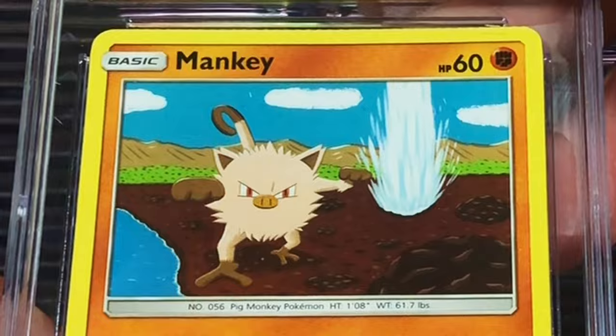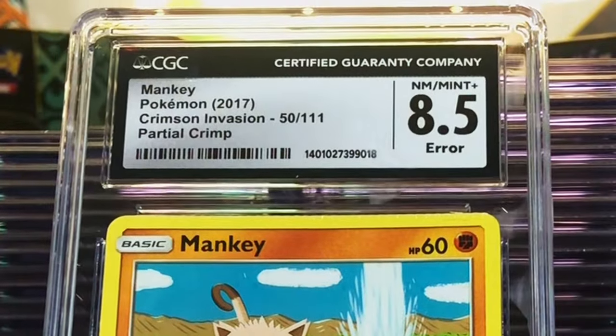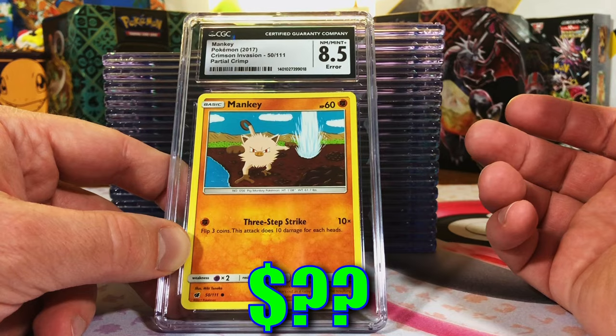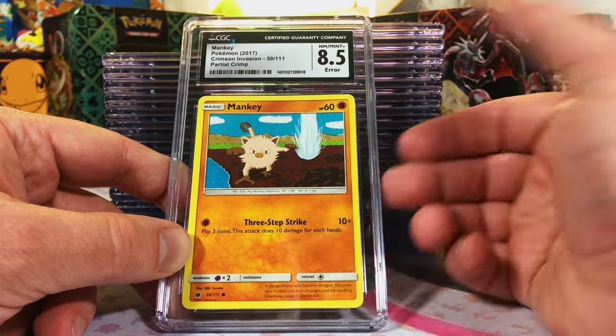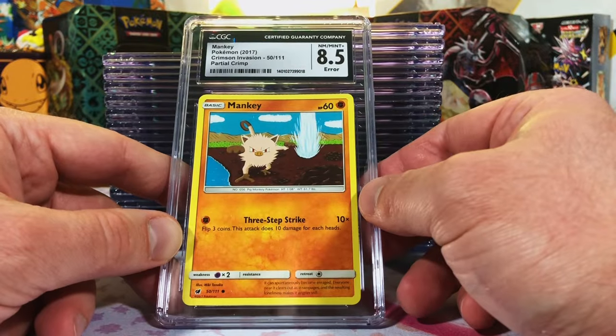I had one other error card that was found out after I sent it — I didn't pick up on the error. This is the first one I sent in. Knew it was an error card. Love the artwork, it's an original 151. I'm going to go a 9 on this. 8.5 — I was close. But hey, it was my first error card. Wanted to try it out. I'll take an 8.5, that's not too bad, actually. Start off our first error card on the channel.